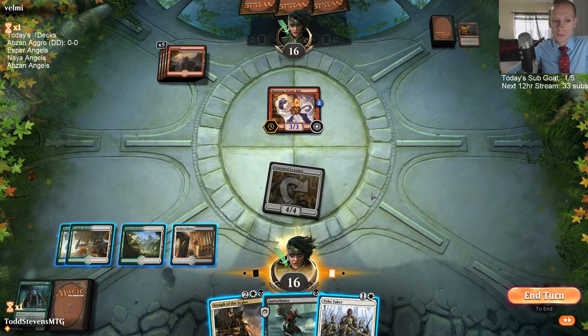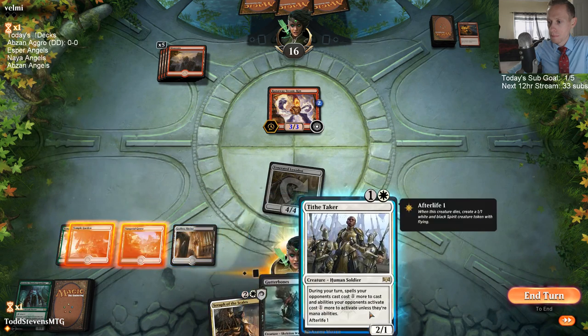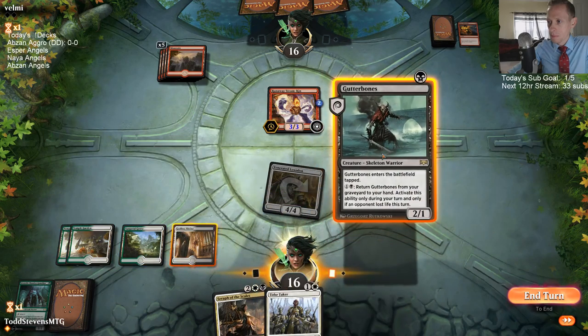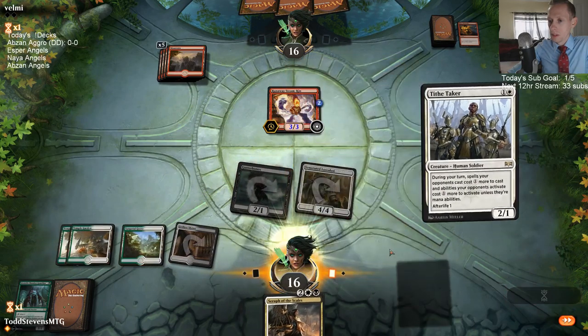I'm playing a Black White Angel deck that's 15-1 over the last three days — awesome! So we got — I'm going to be trying Esper, Naya, and Abzan today.